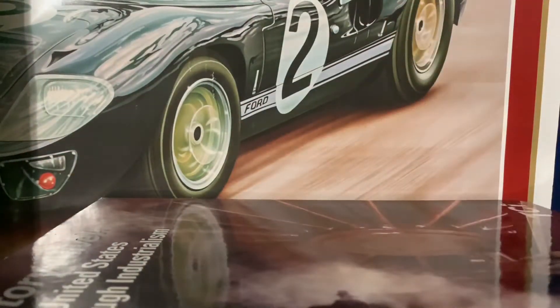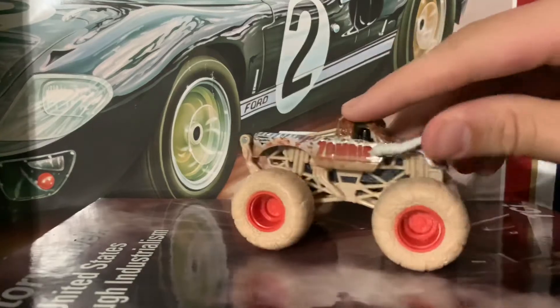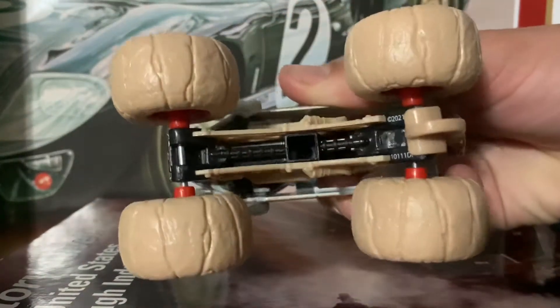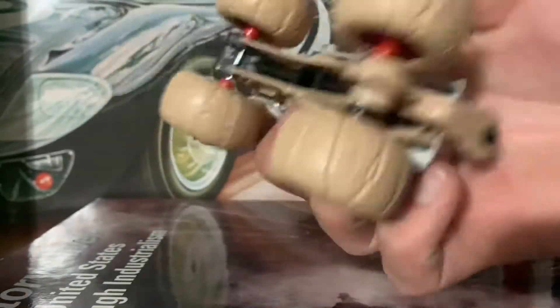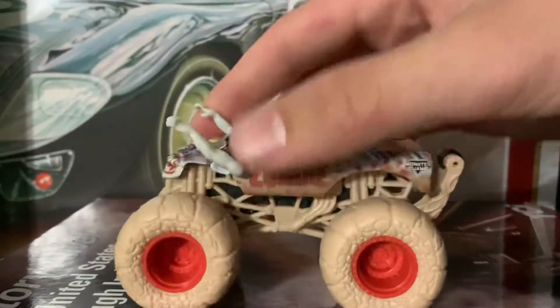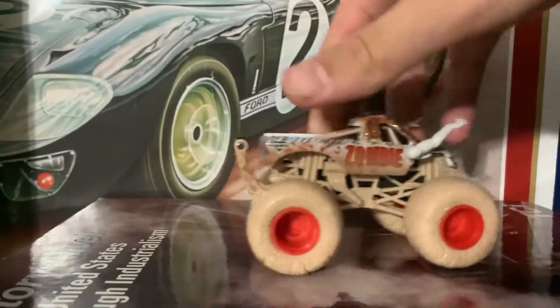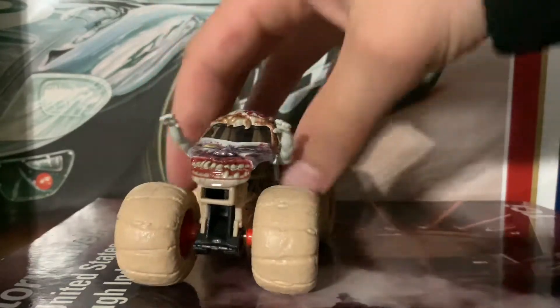I don't think... I think it's supposed to. It's got the standard dirt tires, flat black base. I'm pretty sure El Mato's Gravder had a shiny black base. Pretty cool red rings — this is a dirty zombie. I'm pretty sure that wheel is supposed to roll, but this one doesn't.